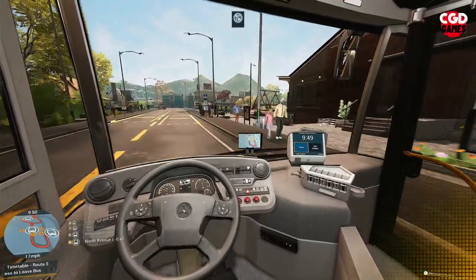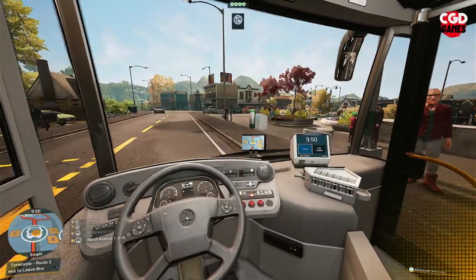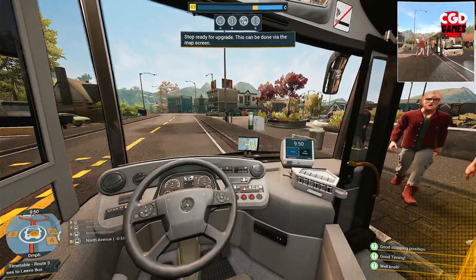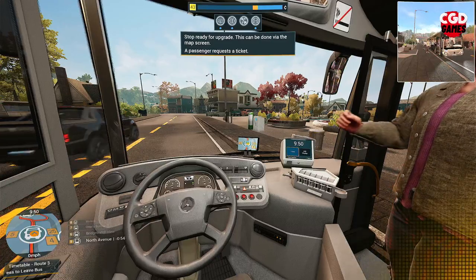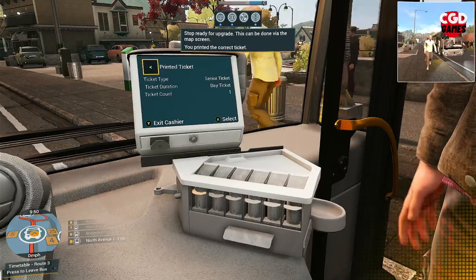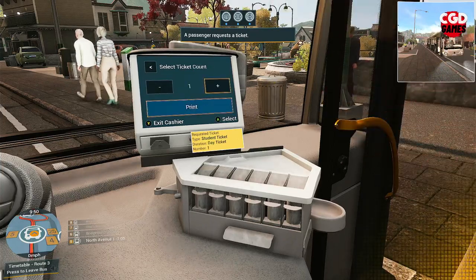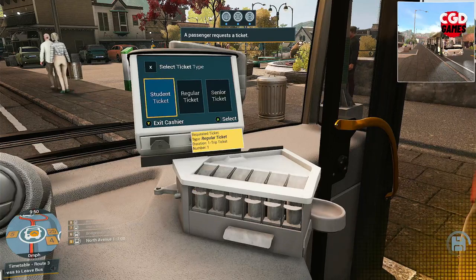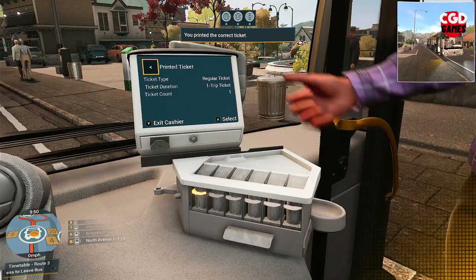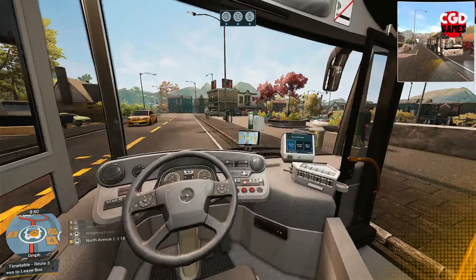Let's see if we can pull up to this bus stop in a nice position. I do love it how they wave at you to let you know they want to get on the bus. Good stop position, good timing. A senior ticket and a day ticket — there you go, enjoy your journey. Student ticket, day ticket, print — we're getting into the swing of things now. One ticket please — one trip ticket, print — there you go, off your pop, take a seat. Thank you very much for riding CGD Tours.